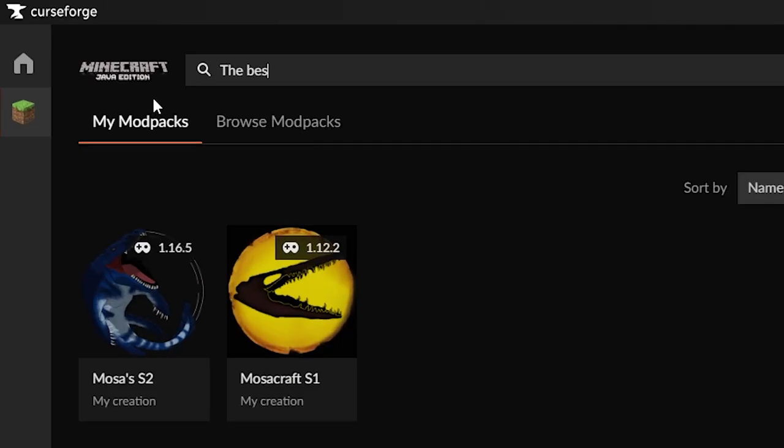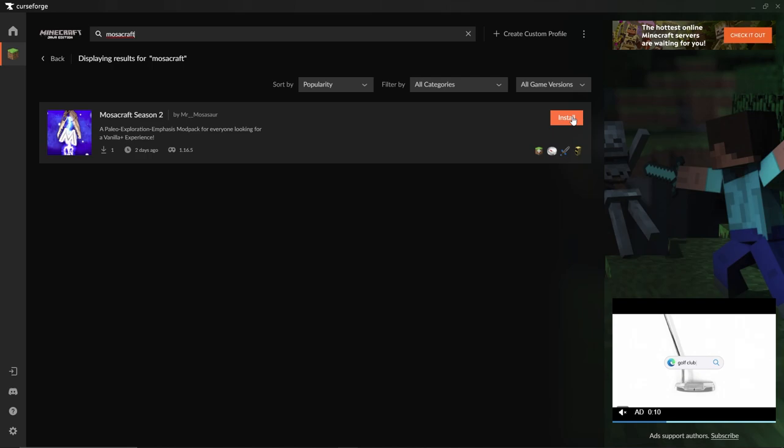Next, go to the search bar on top and type in MosaCraft. Then, once you see this lovely thing, hit install.